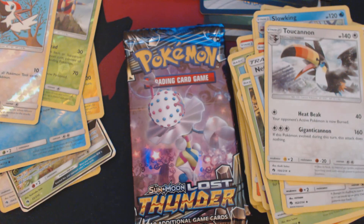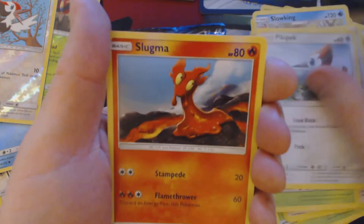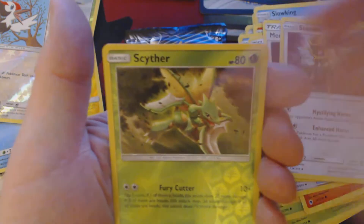Three packs remaining. We get Hoppip, Picky Pack, Slugma, Puplio, Litleo, Psychic Energy, Choice Helmet, Morty, Stantler, Reverse Hollow Scyther, and Pyroar.